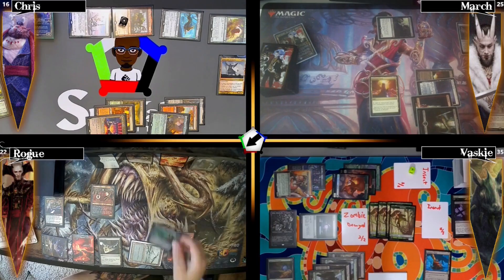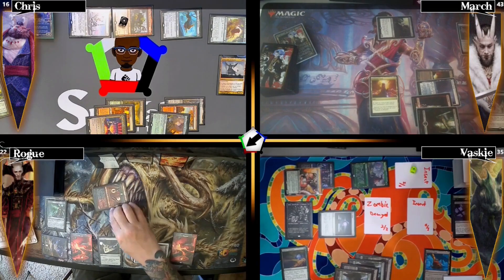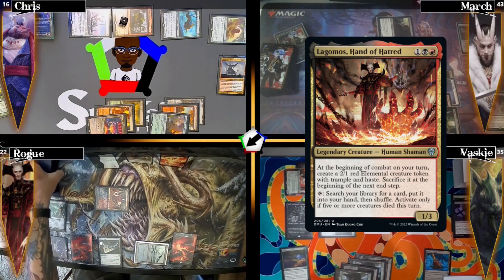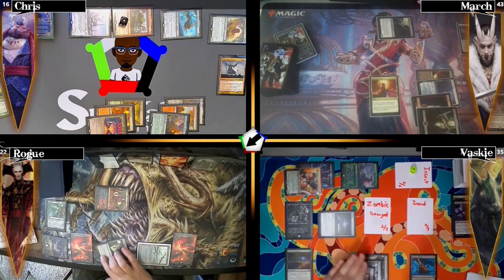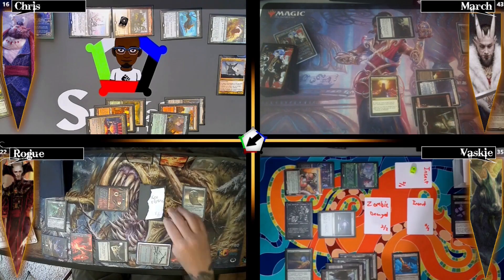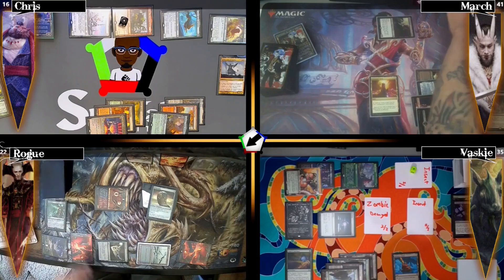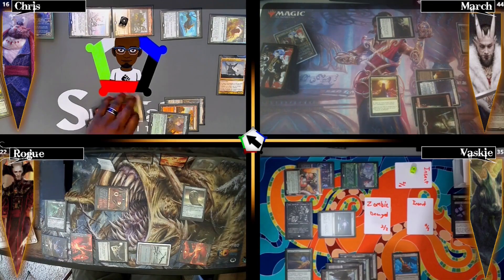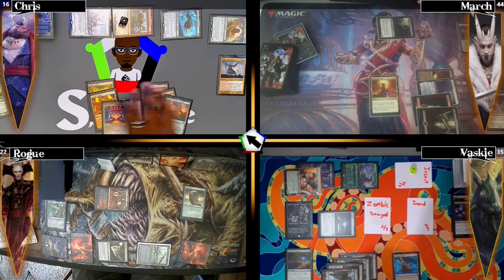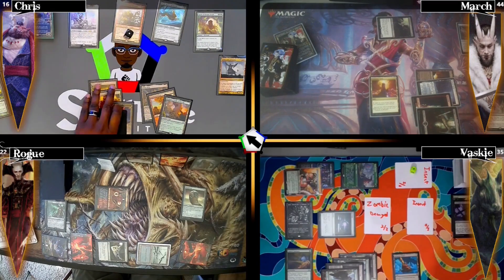Rogue plays a Mountain then casts Bioblight giving every creature named Squirrel -3/-3, killing all Vaski's squirrel tokens. He activates Lagamos to tutor a card because five or more creatures died. He casts Skullclamp and moves to combat making his 2/1 elemental, sends it at March for two damage. In his second main phase he equips Skullclamp to the token and draws two cards, then passes.